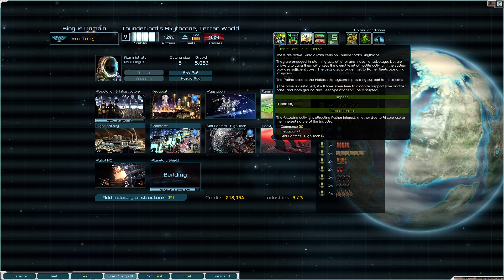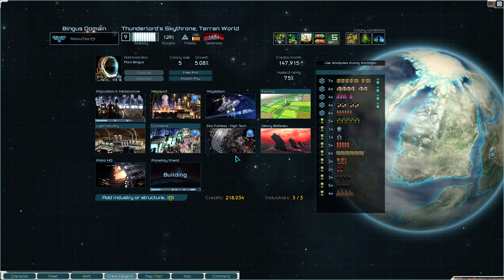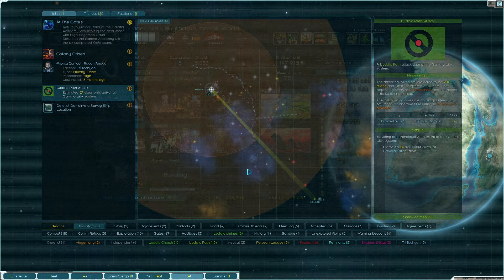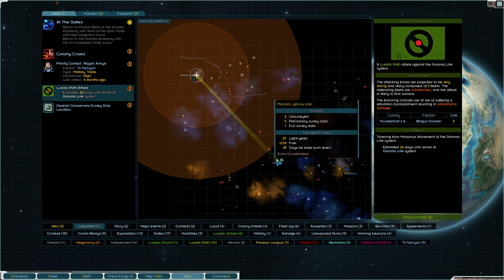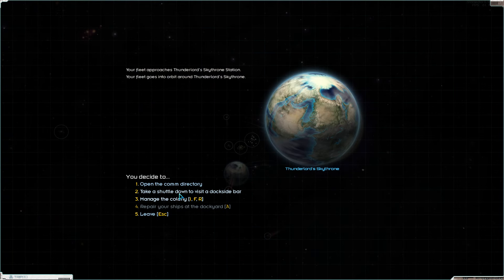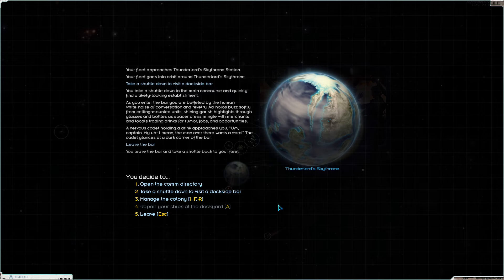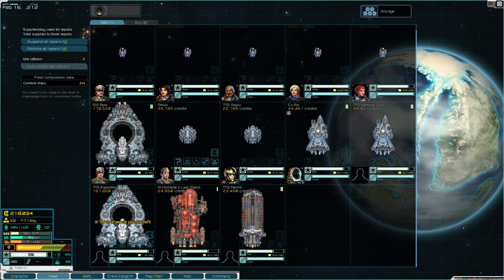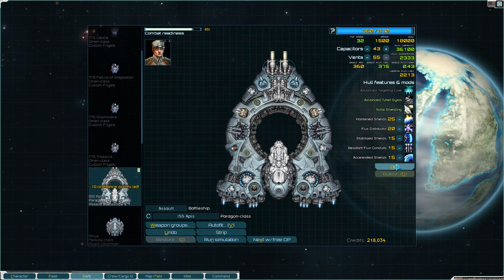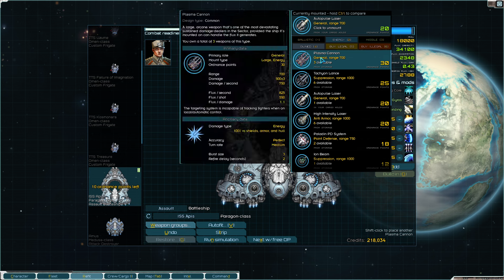24 days until they arrive and they're 39 days out - I could probably beat them back to their base, there's a decent chance. Let's drop off the alpha core in the star fortress and equip the new Paragon with plasma cannons - it's time to kill. I'll delete the old variants and use the real ship configuration.